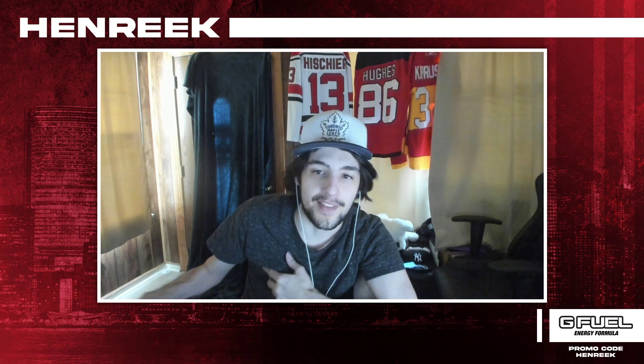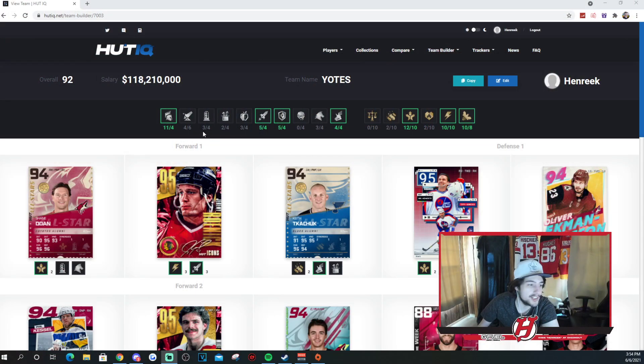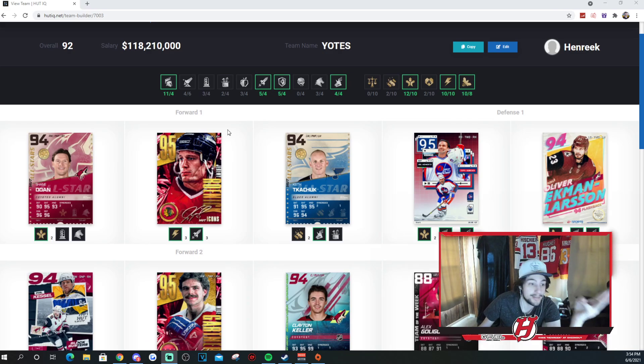How's it going guys? We are back with another video, and this video is going to be the all-time Arizona Coyotes team build. Every single day for the next 30 days, I'm going to be doing an all-time team build for every team in the NHL. We started off with Anaheim to Arizona, and next will be Boston. This is an unbelievable team — it came out very, very well. I think overall it came out very good. We got three synergies in deck, which is really nice. I think this team overall is a better team than the last one — Anaheim was a little bit tough to make.